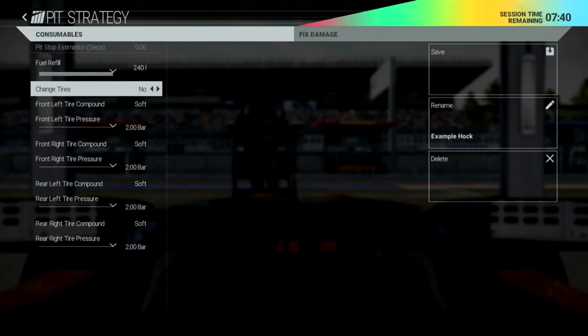The final screenshot is the pit strategy screen. You can see fuel refill - 240 litres going in when you pit. Tyre change is set to 'No' currently, and it shows different compounds and tyre pressures. It's interesting whether you can mix compounds during a race, similar to F1 where you must use both hard and soft - going out on hard and switching to soft for the rest of the race.